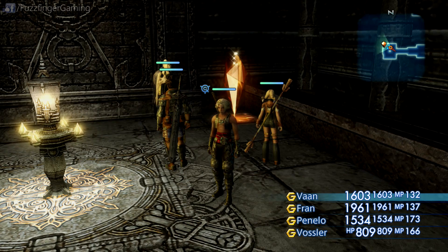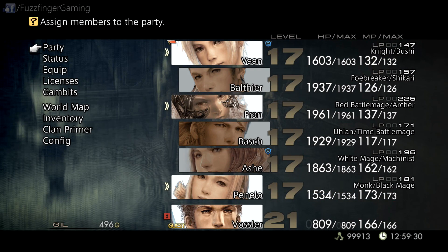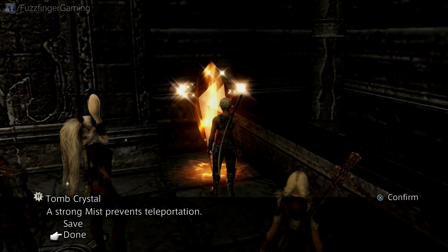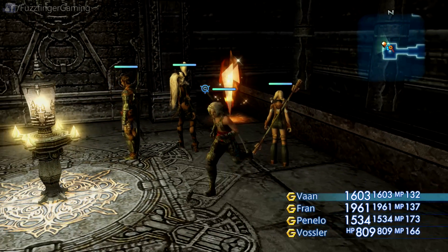I've just gone ahead and selected all my job roles and spent all my license points — at least most of them — and we've got a nice boost in our stats. The only thing I haven't been able to do is give them optimal equipment at the moment, because I can't use a teleport stone. But as soon as I can do that, we'll also max out the equipment we can get for this point in the game.